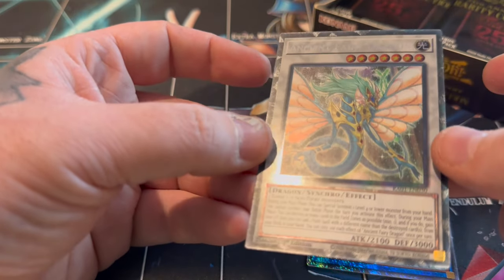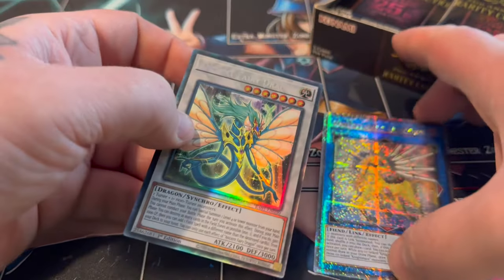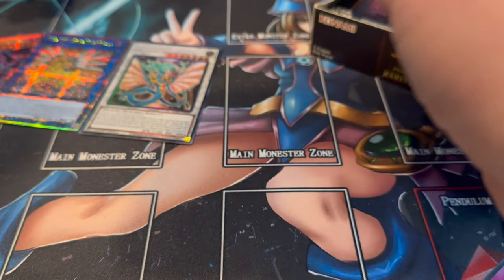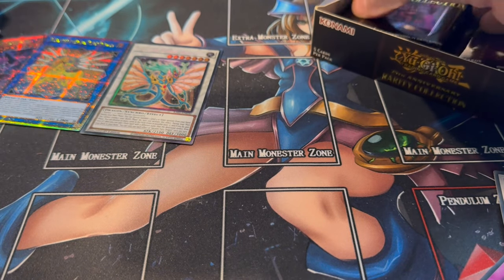Here we go - bad lot. I actually think I prefer the Collector's Rares - it's actually pretty nice. We've already had our two Quarter Century Secrets, which we'll call 'Bootleg Starlights' because they look like Starlights but they're not exactly Starlights.